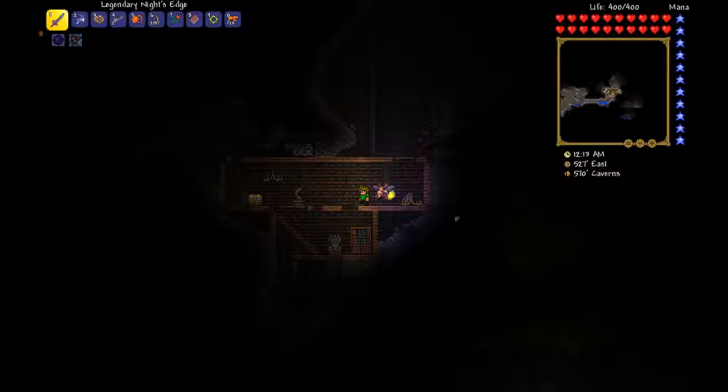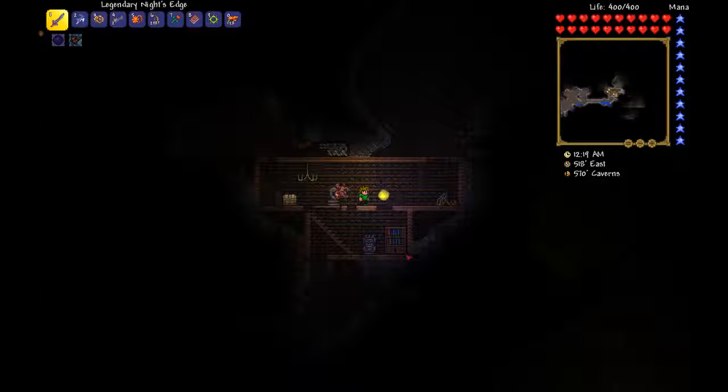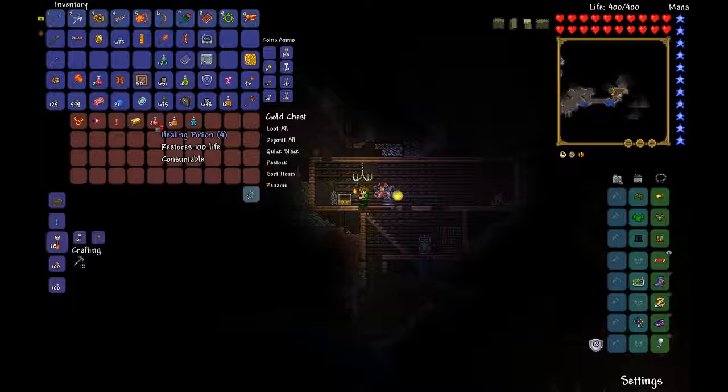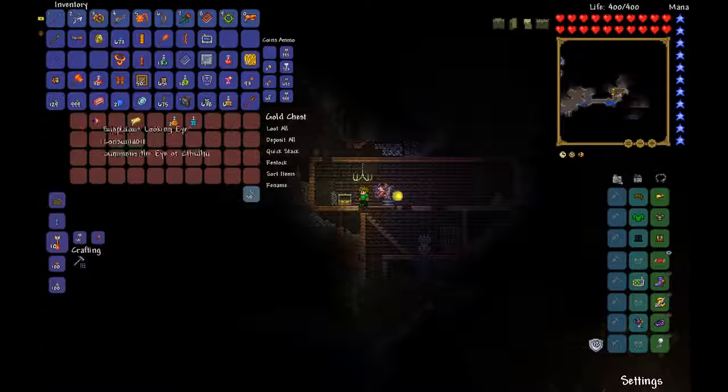Then I saw this huge black unexplored spot right here, so I literally went to the farthest part, dug, and found this little house. There's not even lava around here — and you need a golden chest with lava nearby in order to get a lava charm. But look what we found — a lava charm! I'll definitely take this.